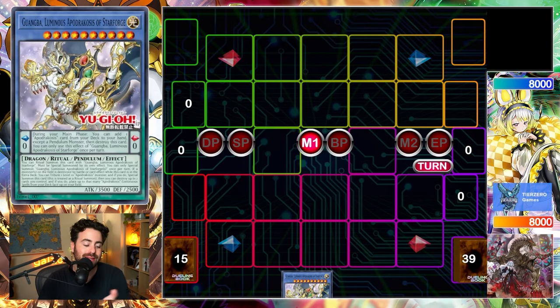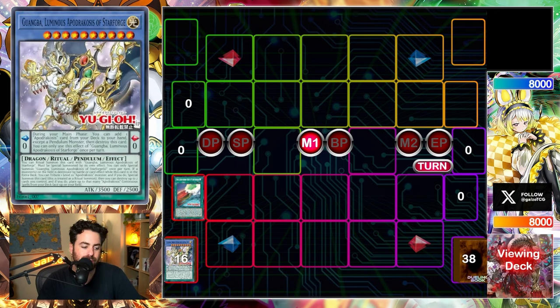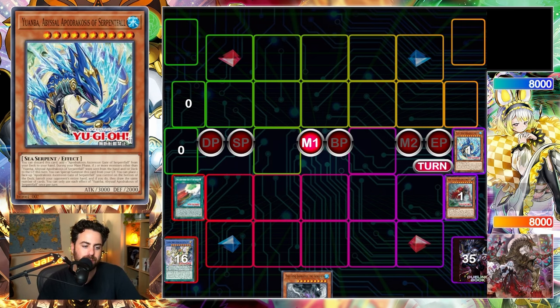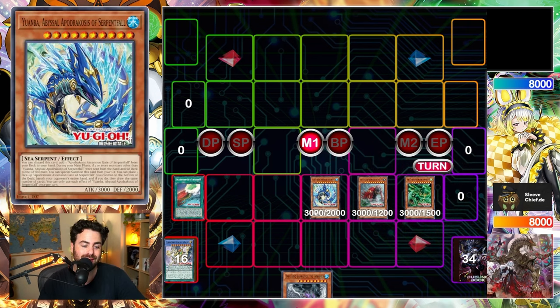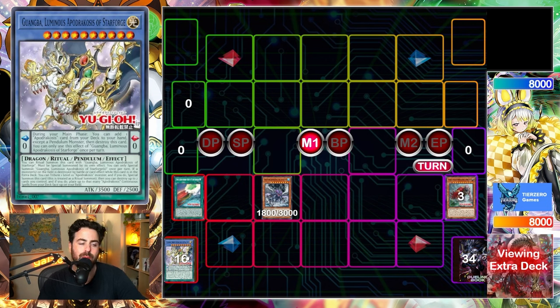One card combo — kind of absurd, but this is how Konami designs decks nowadays. We activate Guangba in the pendulum scales, activate its effect to add any Ryuge spell card and destroy it — it's now placed face-up in the extra deck. We pick a worm, a sea serpent, and a dinosaur from the deck. We decide to add True King, send one to the graveyard, and banish one. Because we control the ritual god face-up in the extra deck we can special summon all three Ryugas. Then we activate True King to destroy two monsters on the field and summon itself.